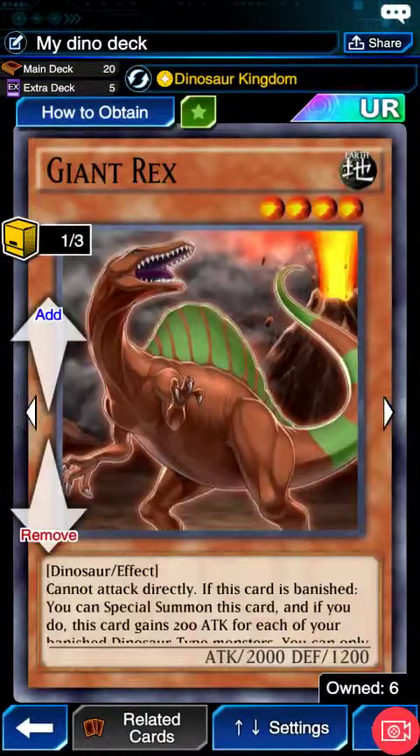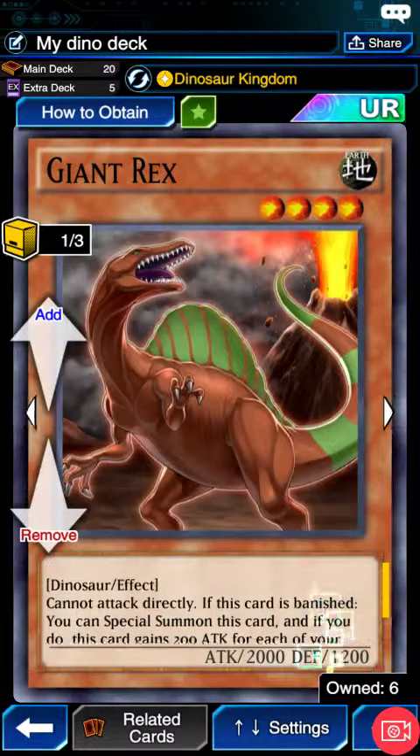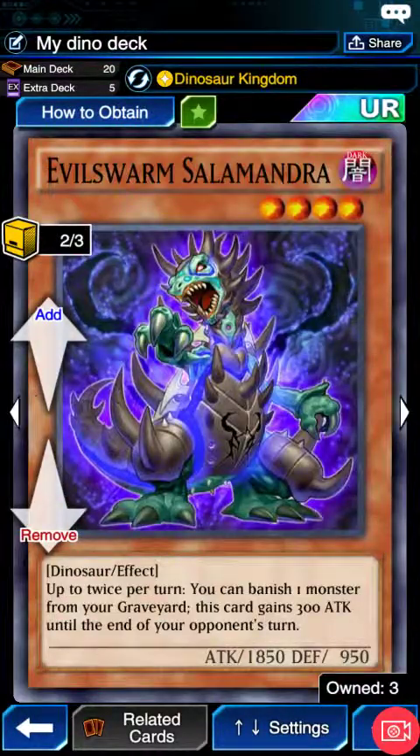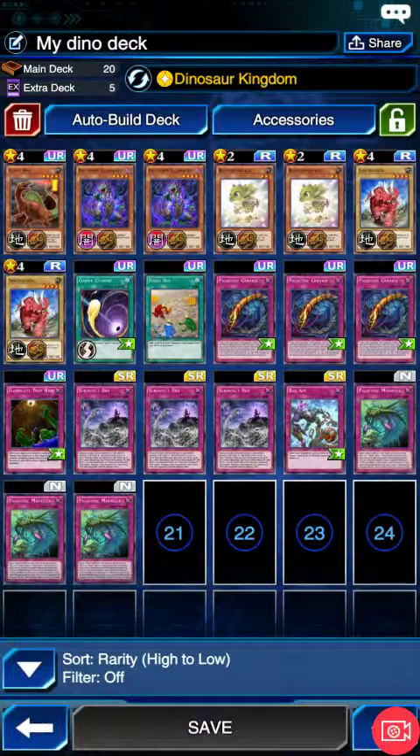We've got one Giant Rex — it's really standard in a Dino deck, no more than one. We've got two Salamandra because I feel like we don't have space for a third one. We have two Babysauruses. I feel like three would be too much, one is not enough, two is fine. When you start with it in your hand it's not always optimal if you don't have Marilla.